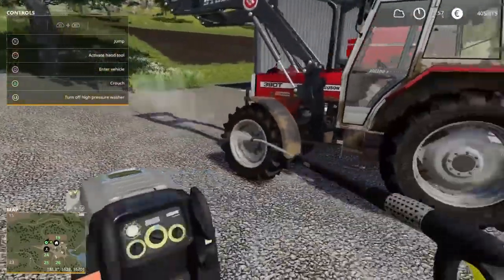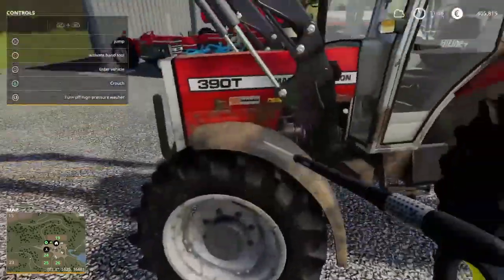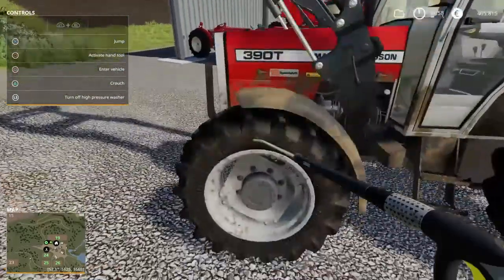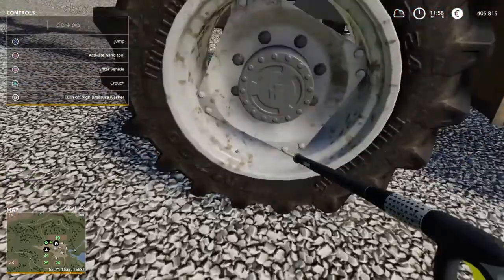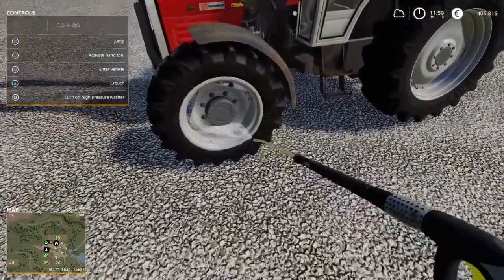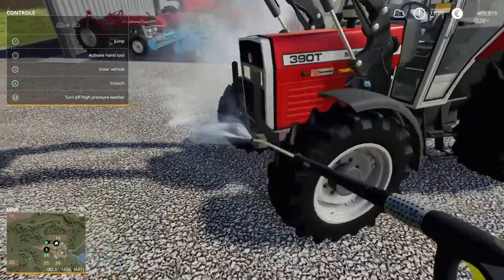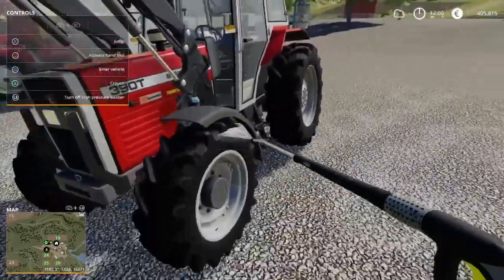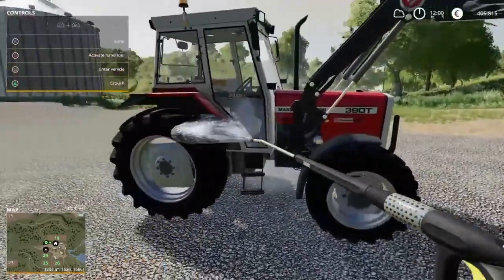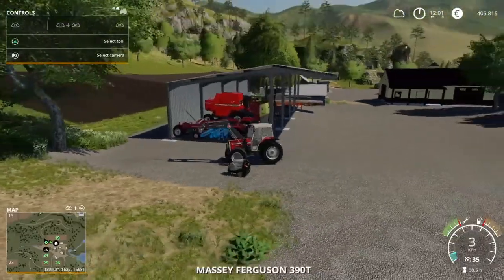Alright, let's go every nook and cranny. Let's start off with the wheels — get those wheels fast and clean. Then just make sure you get the body clean. Alright, she's now clean.